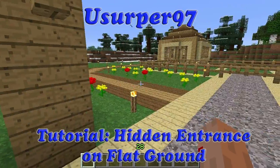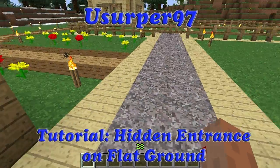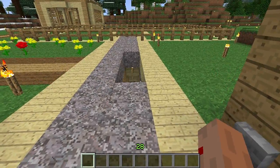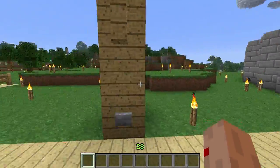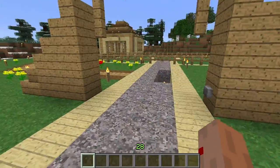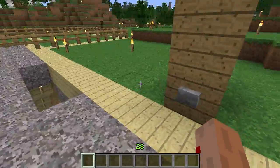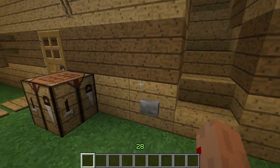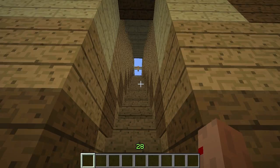Welcome to how to make a hidden entrance in a flat surface. This is a flat surface, and this is the hidden entrance. This button can be located anywhere — I just have it here because that's where it fits into my world, and you can see all that in the let's play. It leads down to my farm down here, and there is another button here which closes the whole thing.